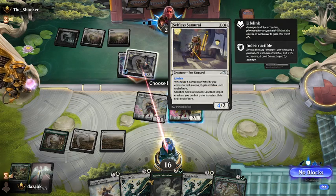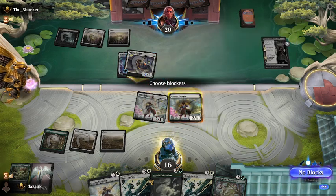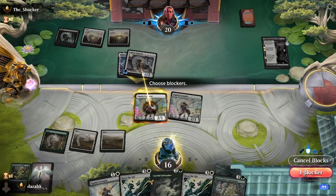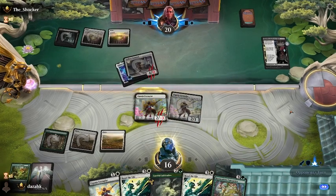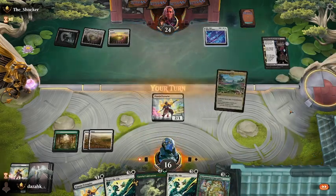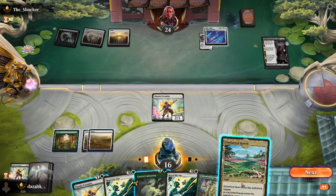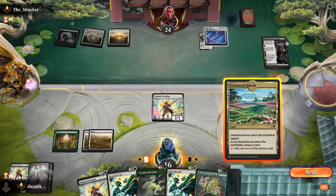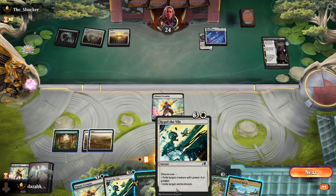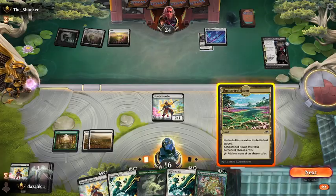I'm only swinging back for 5 damage. I will block it and we'll get him to show us the combat trick. Eater of Virtue now bestows lifelink, which is pretty scary. But it also brings things into Repel the Vile range. I've got two Repel the Viles loaded up, so that's pretty nice.